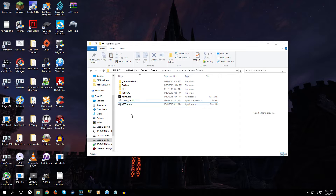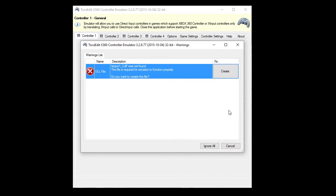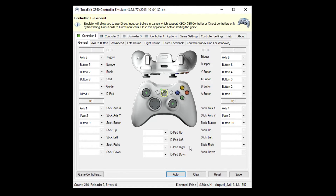Right now you want to make sure your controller is plugged in, and you're going to want to open up x360ce. It's going to tell you XInput1_3 was not found — hit Create. It's going to tell you that it wants to automatically search for settings — hit Cancel. You'll see misconfigured device, that's not really a problem. Now click Auto and configure these settings automatically.